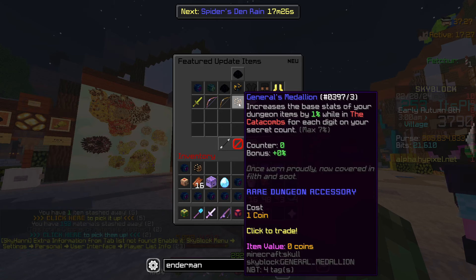The accessory seems to be pretty good. Increases the base stats of all your dungeon items by 1% while in the Catacombs for each digit in your secret count. That's interesting. Your 7% is crazy.